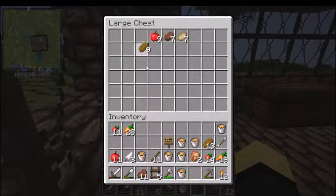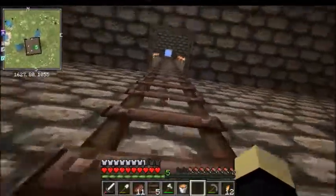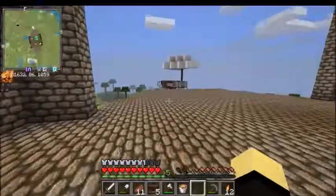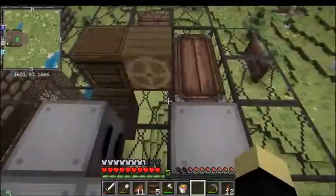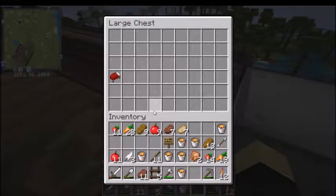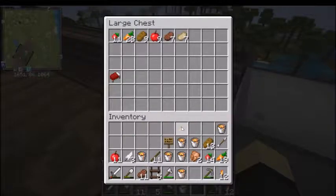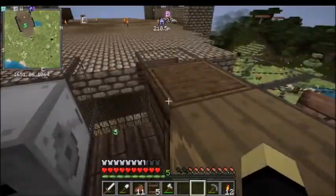I'm putting these berries, carrots, bread, apples, steak, and pork chop — though I'm actually out of pork chop. I'm kind of low on food supplies. I made it up here. I'm so glad I remembered this was a double chest; for some reason I was thinking it was just a single chest. The bed is in here so let's get our emergency rations sorted.